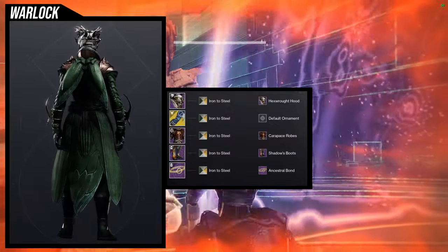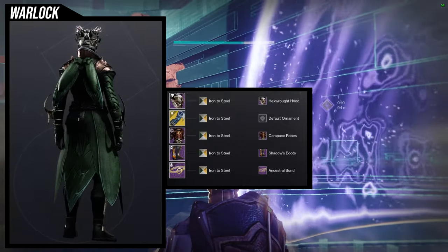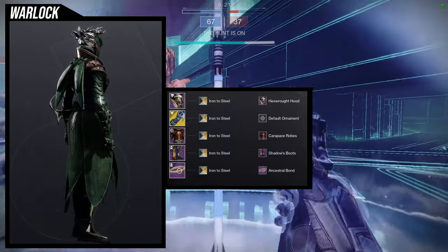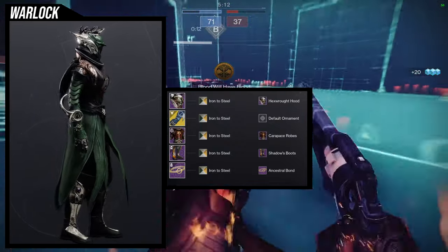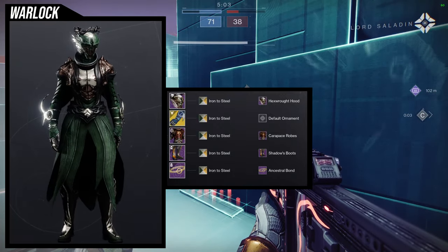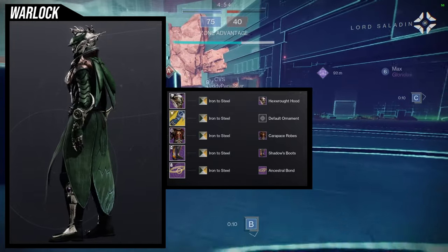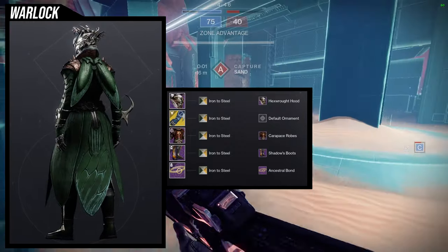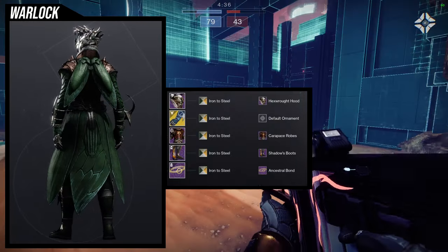For the last set, I'm combining the Carapace Robes with the Hex Rot Hood. It looks amazing, especially with the Osmiomancy Gloves, because the helmet and chest both have a lot of pointy bits. Osmiomancy Gloves came to mind because of those pointy elements — there are metal bits on the fingers, specifically the pointer finger and thumb, which gives a stinger-like look. For the bond, I went with Ancestral Bond using the Iron to Steel shader, and for boots, Shadow Boots — I wanted something subtle that wasn't too in-your-face.